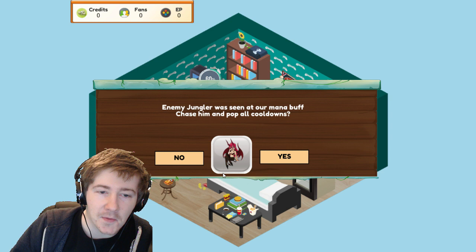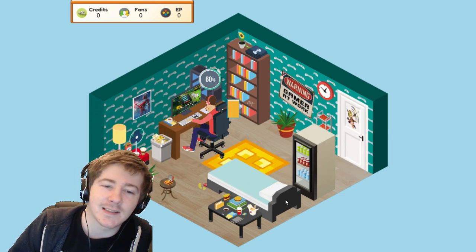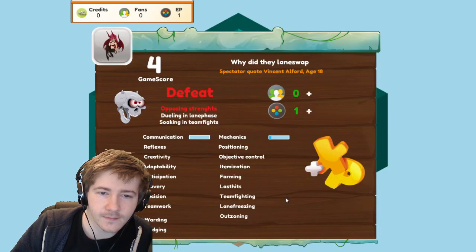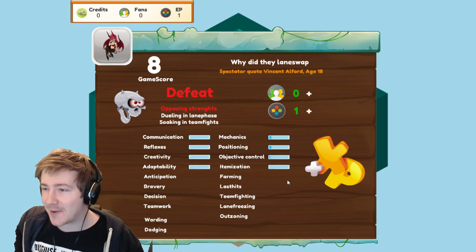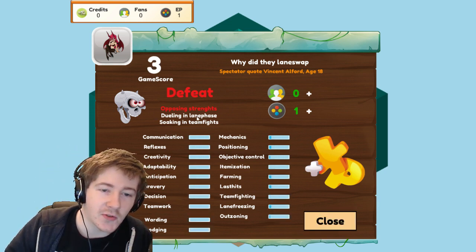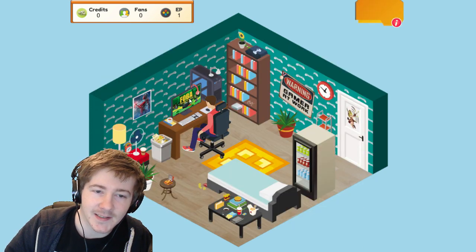Enemy jungler was seen at your mana buff — chase him down and pop all cooldowns. Yes! We won, dude. We should have won. We got XP — opposing strength, joining in lane fights, soaking in teamfights. Oh, this sucks.